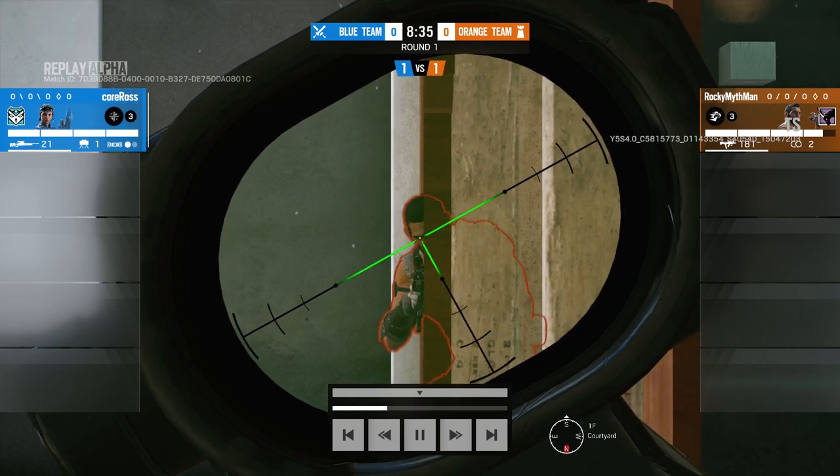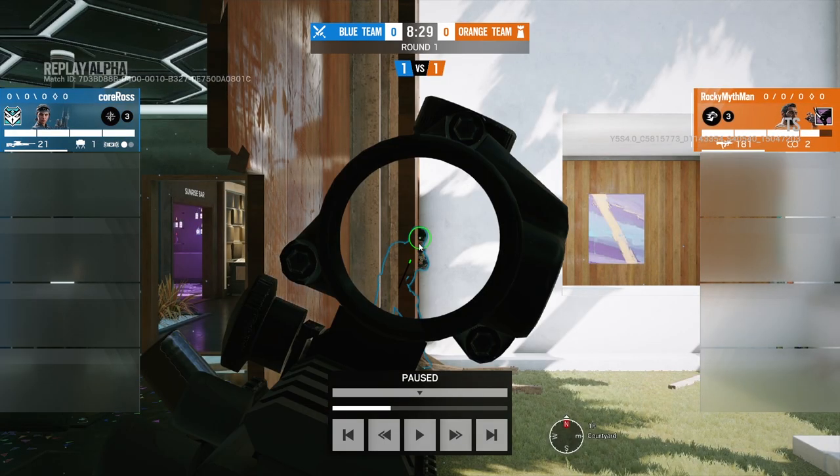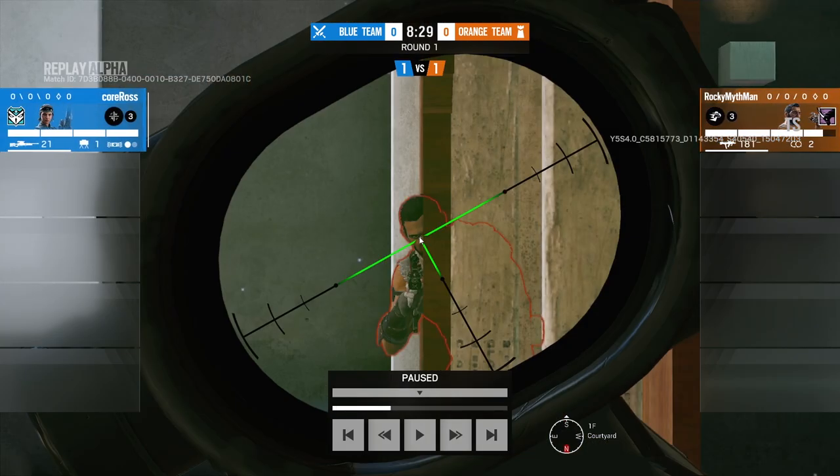When your character in Siege is standing up, the point of view is right in the middle of the head. Whereas when they actually lean, their character model leans, but the camera moves as well and actually positions itself roughly where the eye should be. I say roughly because every operator is different — their cosmetics are different, their eye spacing is different, they have different faces, and even the eye's height can change from cosmetic to cosmetic. So a lot can change, meaning the camera position is never perfect. It's never in the eye itself, but it's as close as developers can get.